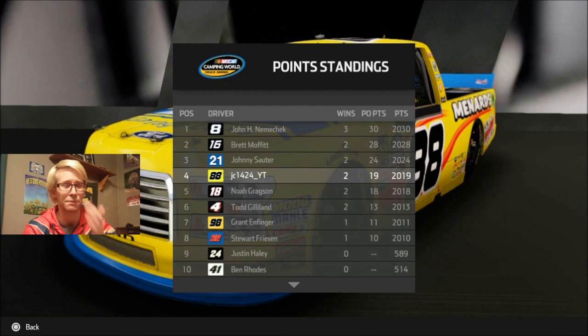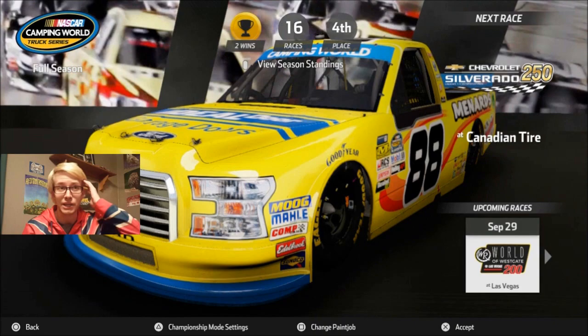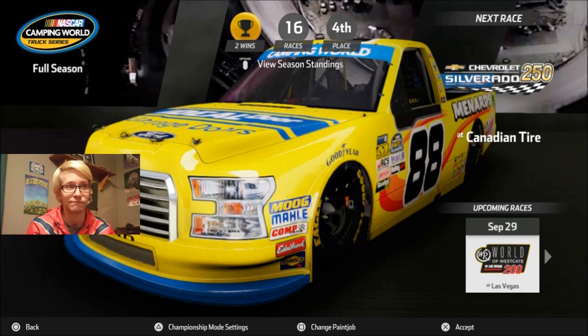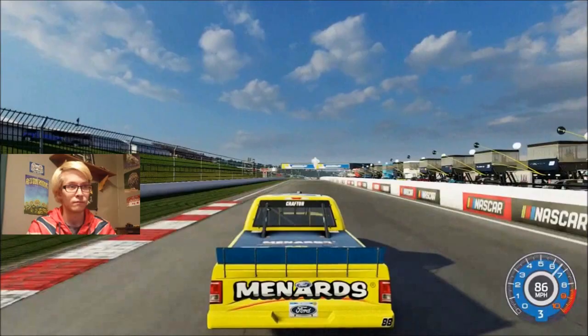I should be able to win either Canadian Tire or Las Vegas. I don't know how good we're going to be at Canadian Tire since it is a road course, just because the AI have gotten improved at all tracks, especially road courses. They're more competitive there. It's probably the best road course AI in a NASCAR game since NASCAR Thunder 2003, and this is even better than that because they can actually take corners the way they're supposed to now. But let's get out there and run some qualifying.